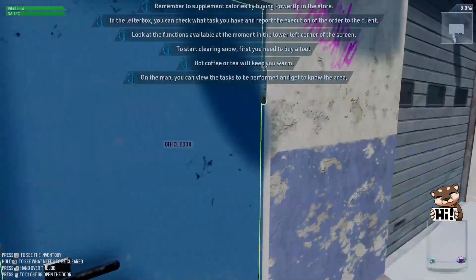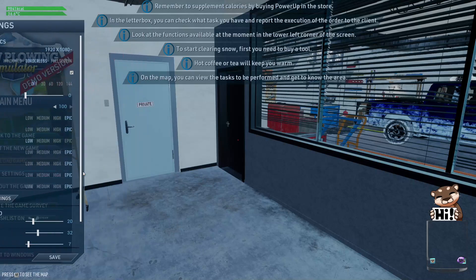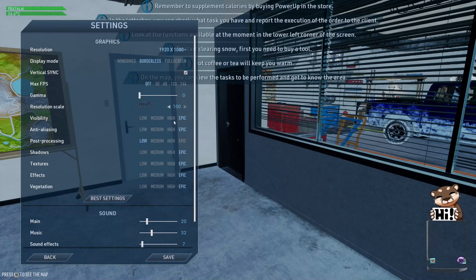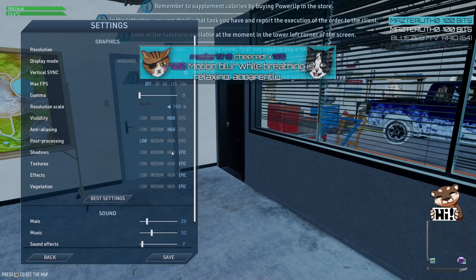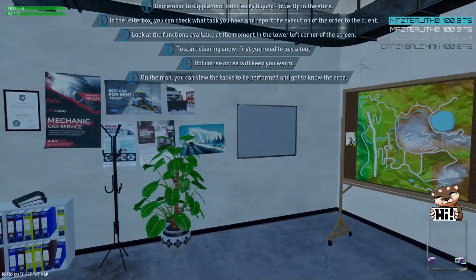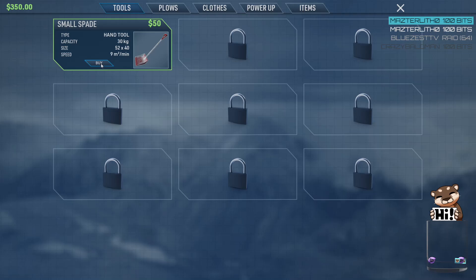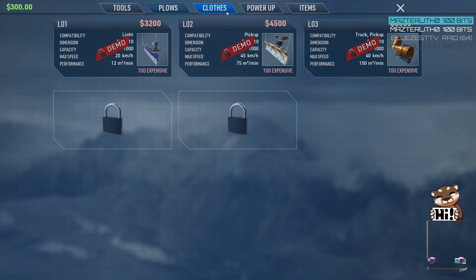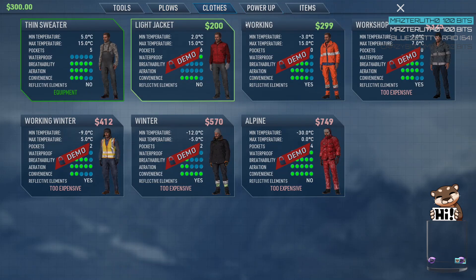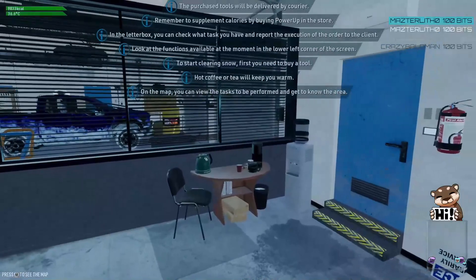Outside our apartment, the game is a bit janky. Adjusting graphics to high causes lag. We buy a small spade from the store — it's a bit pricey. There's also a thin sweater available, though we don't buy clothes. The game confirms the purchased tool will be delivered by courier.